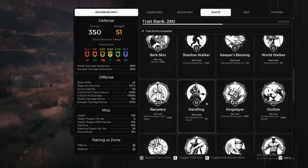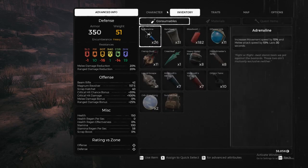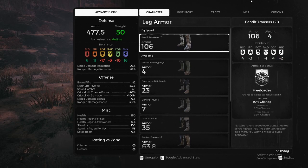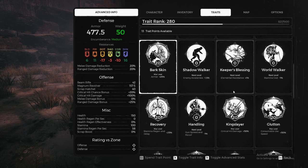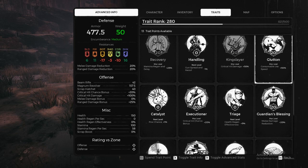Those are going to be your core traits. And then to bulk the thing up and make it super strong, we will go ahead and max out vigor. This is a nightmare build. Max out mother's blessing. Fark skin is really good. Recovery, which helps out with the stamina. Kingslayer. Glutton.